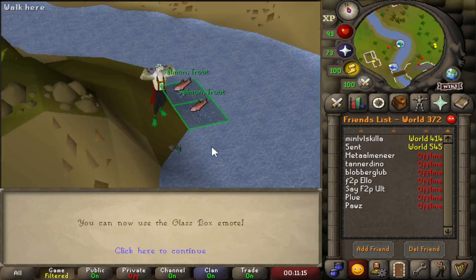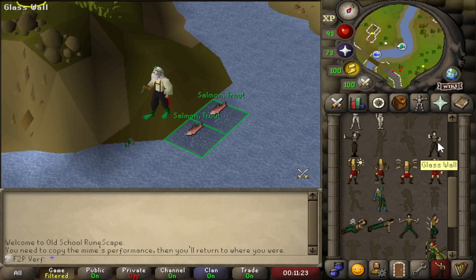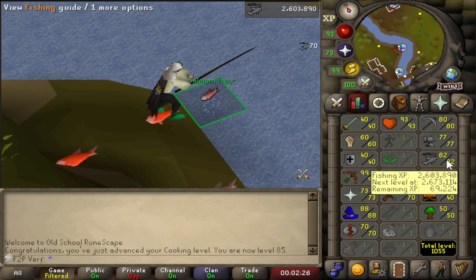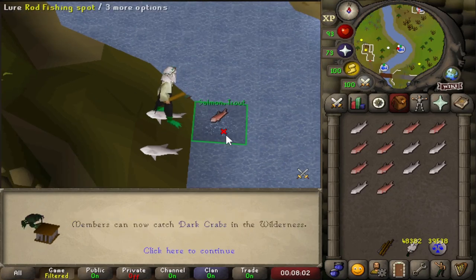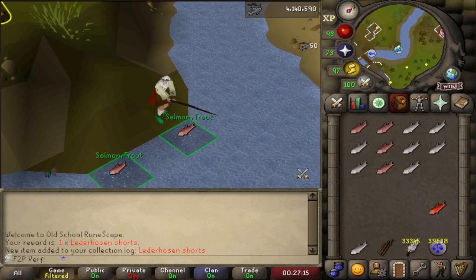Nice little mime event for an emote — the glass box emote. So we only need two more emotes left and I never have to do a mime event ever on this account. 85 cooking! We're getting quite far ahead of fishing at this point — three more cooking levels compared to fishing, so going to finish 99 cooking a lot faster. After that I think I'll just do fishing only to speed it up. 85 fishing as well — over 50,000 feathers have been used. This time we got the ladderhosen shorts, which means one item remains, and I'm going to look absolutely ridiculous in this outfit while fishing.